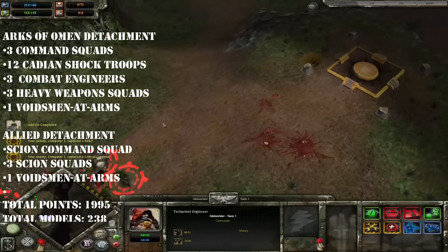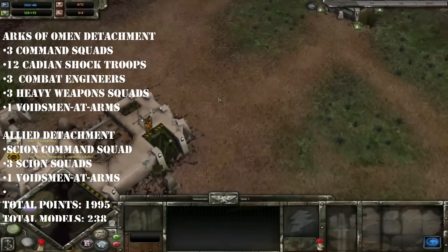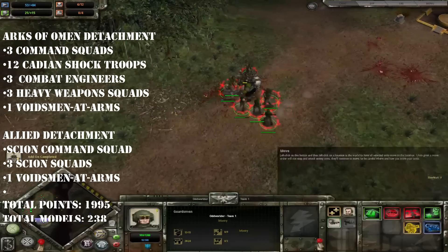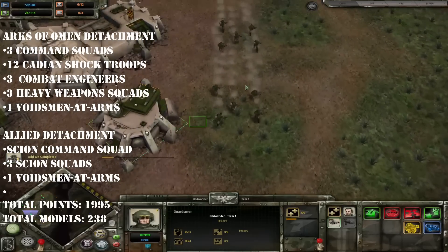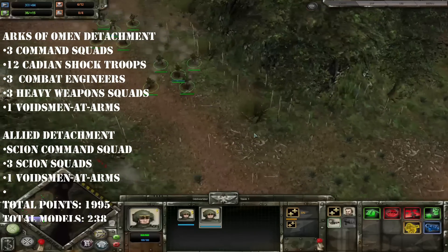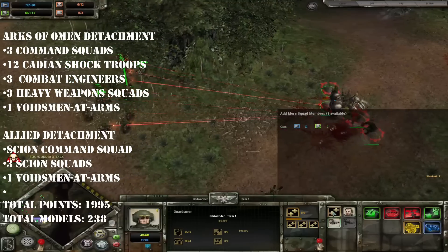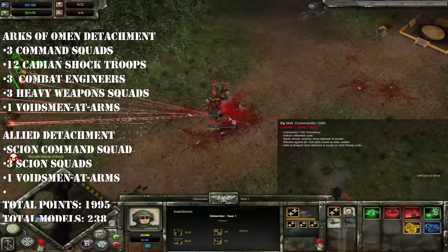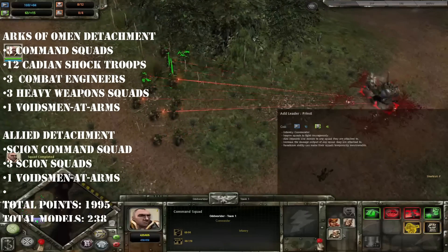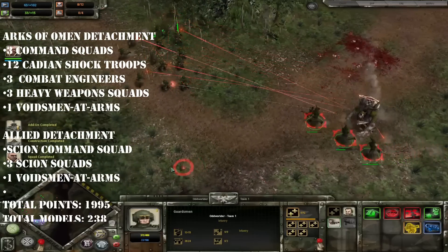I began with the Arcs of Omen detachment. Beginning with the HQ section, initially I actually put four command squads in here. I figured let's just fill up every HQ slot with these things because point for point they're giving me a lot of blokes. A Cadian Castellan is cheaper at only 50 points, but he's 50 points for one bloke. If I take a command squad, I can spend 75 points and get five guys in a single HQ slot. I actually went down to three command squads in the end because I could drop one and take a unit giving me ten bodies rather than five for essentially the same price point.